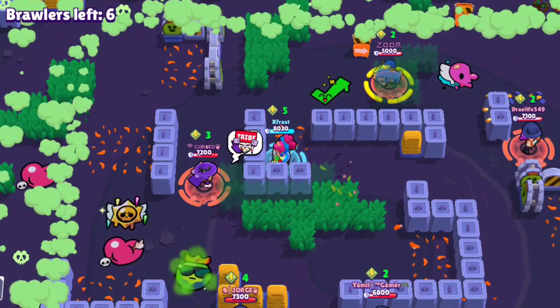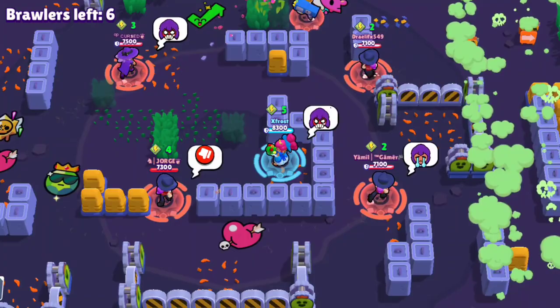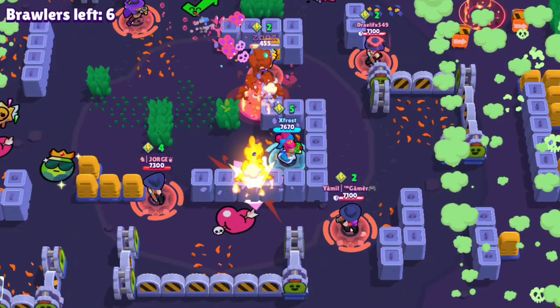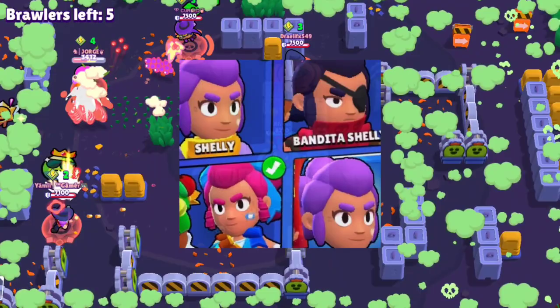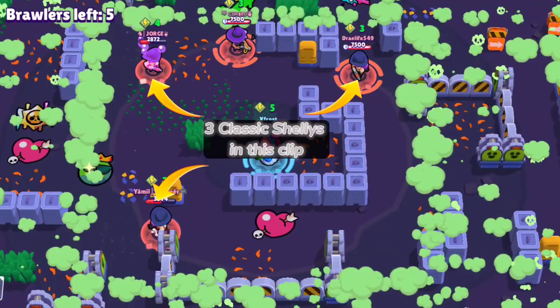Before we go further, let's talk about skins. I think skins are an important part of gameplay. If you want to backstab, go Classic Shelly. If you don't want to backstab and just play casually, go any other skin. The reason is that Classic Shelly is the only skin I see people wear specifically for backstabbing.